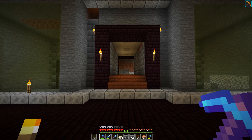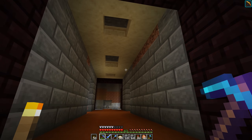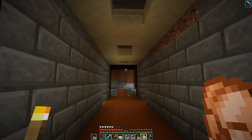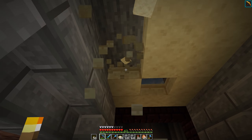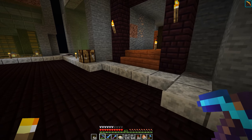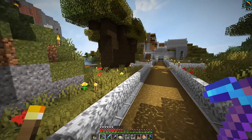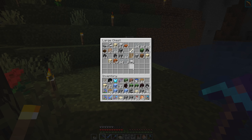Something like that, right? And then obviously we're gonna have to — this is the problem with them not giving slabs and stairs for all the things, because it would actually look kind of nice. If we had — can we do so, I need to find the smooth sandstone. You know what, it might actually be outside. Let's go see — you gotta cook it to get it, right? Aha, yeah baby!